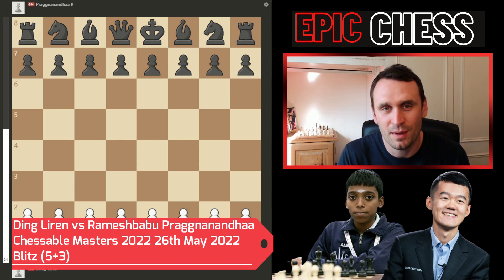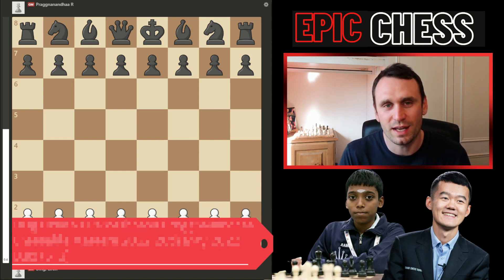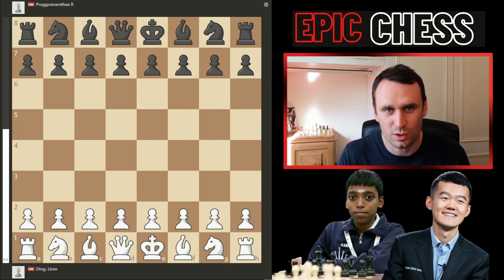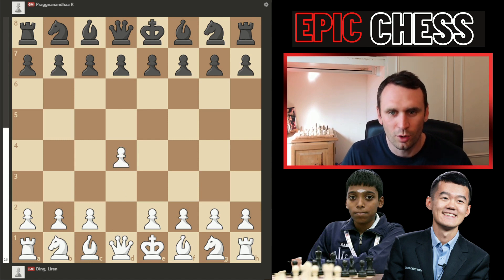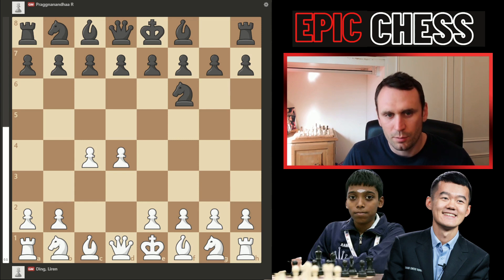We did have blood in this game. The players get five minutes plus three seconds per move, so it's quick time control — rapid thinking. Ding had white in this one. He kicked off with pawn to d4. We had knight f6 from Prague, then pawn c4.